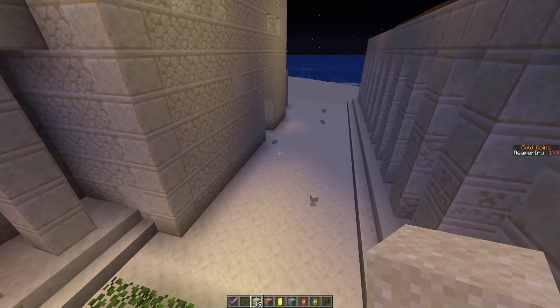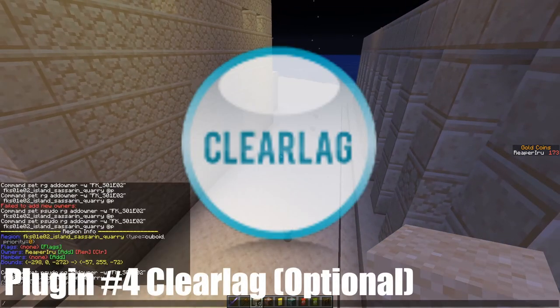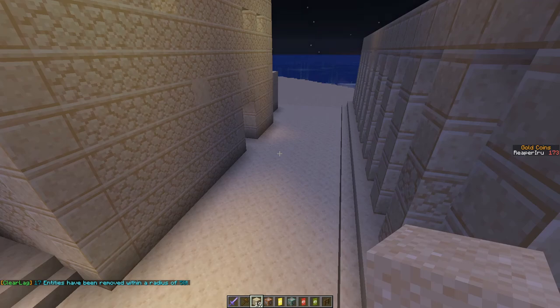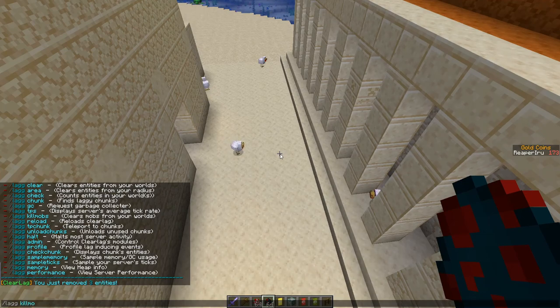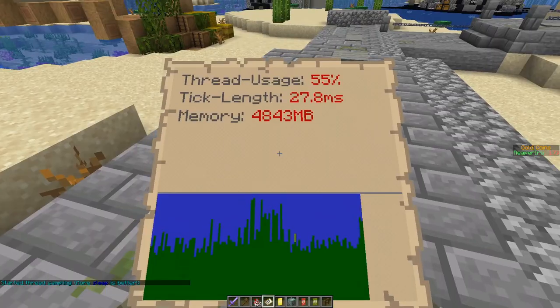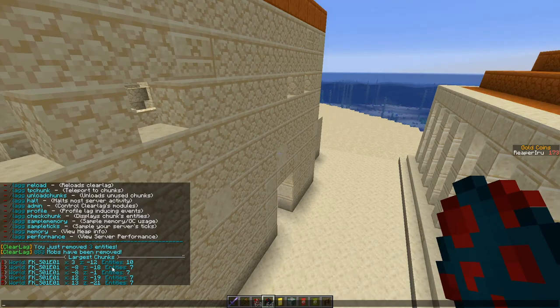The floor is littered with sand, which isn't good, so we need another plugin called ClearLag. The command you type is lagclear. Doing lag shows a bunch of subcommands — for example lag area 50 will remove all entities in a radius of 50. With lag kill mobs you can remove all mobs instantly. lag chunk gives you a massive overview of everything that's heavy on your server. Now there are only a few entities in the worst places, so the server is healthy.